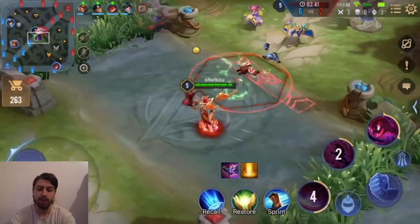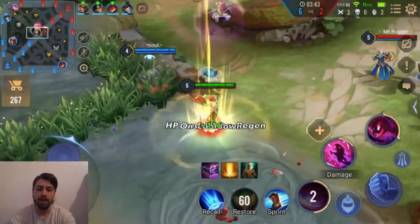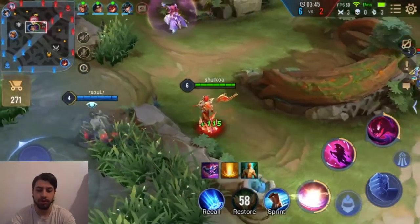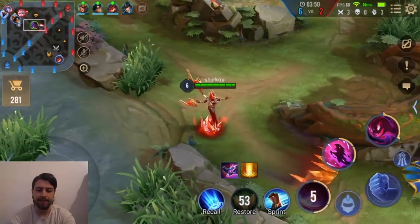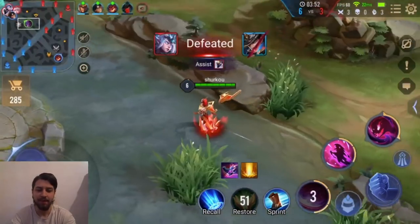If you drop really low with full AP Marja, you will just get one shot. But with this build you can just sustain, you can ult, you heal so much, and you can stay very low.